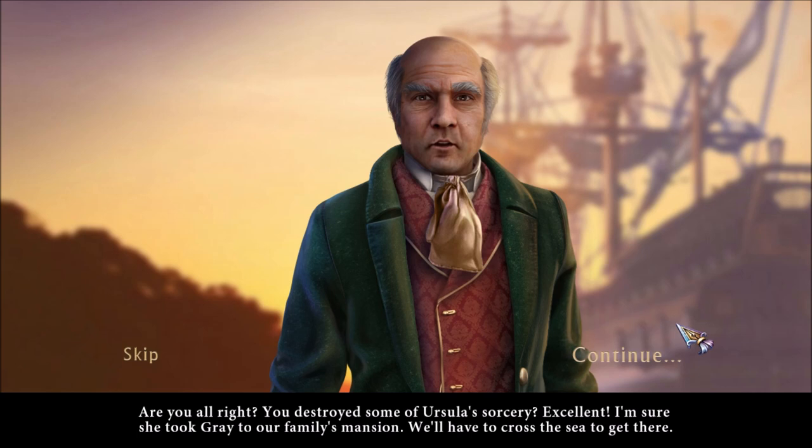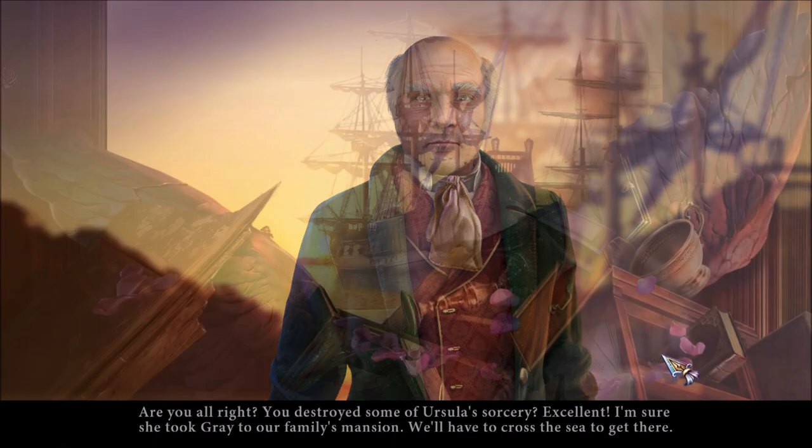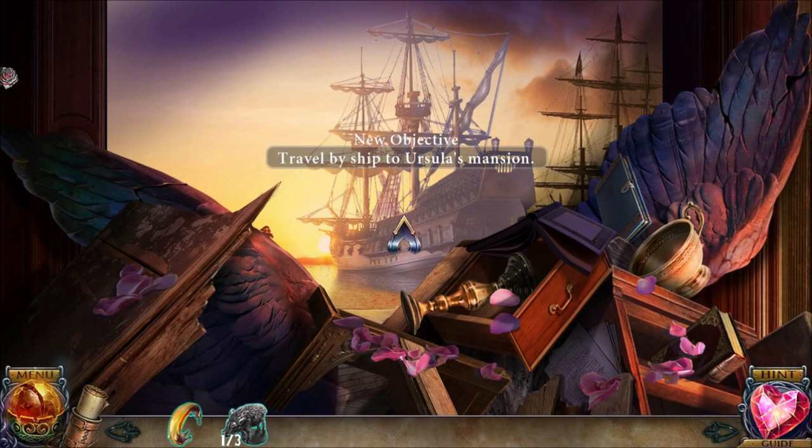You destroyed some of Ursula's sorcery? Excellent. I'm sure she took Grey to our family's mansion. We'll have to cross the sea to get there. Sounds good — I'm with you, buddy. So let's go to the old family mansion.